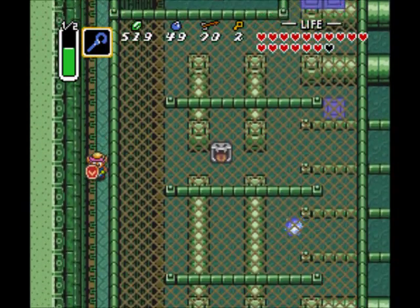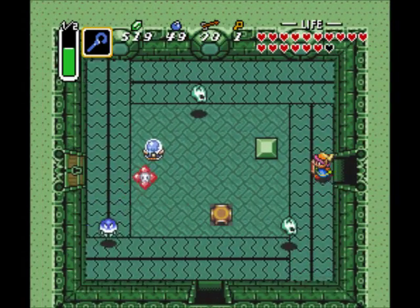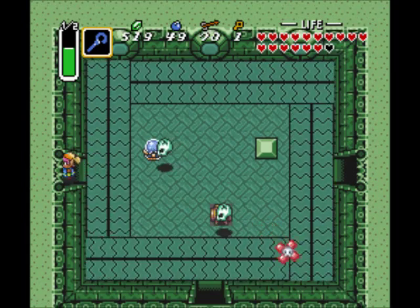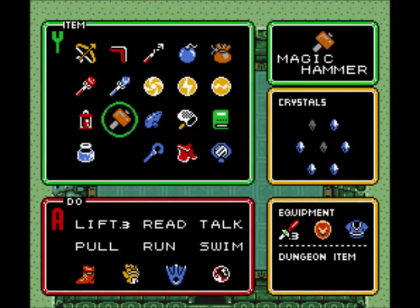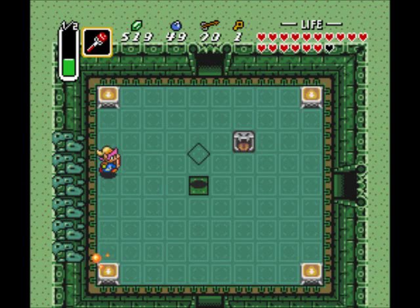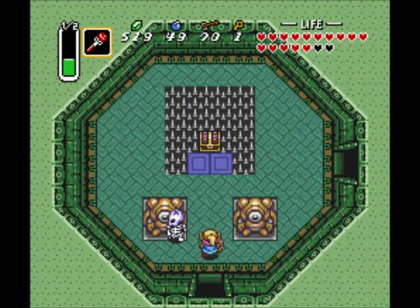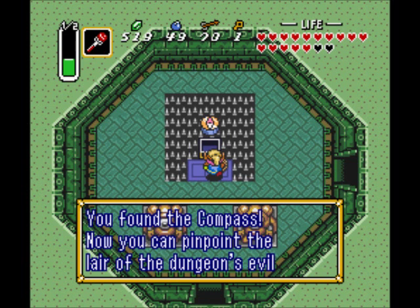And we're back into the central hub area. I'm going to use my key to open this door. Now I want to take out this Biri to get a key, open up this door — do not hit the crystal switch, we don't want to do that. Switch over to my fire rod and light all of these sconces to open this door. Not doing this quite as well as I would like, but things are going relatively smoothly, and we got the compass.